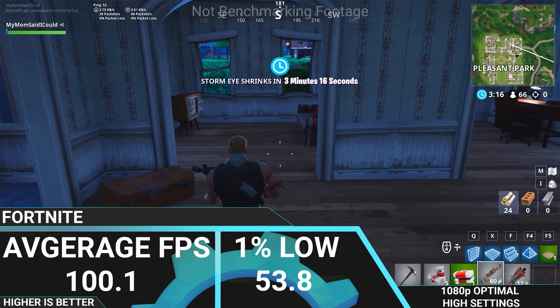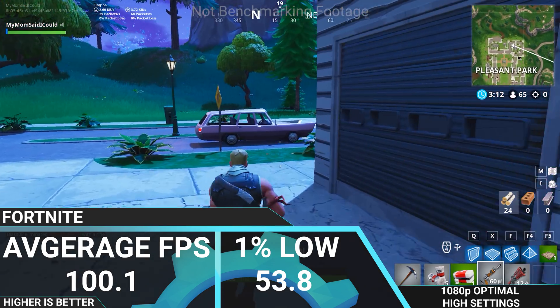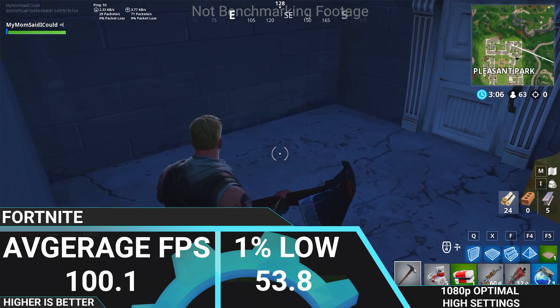Testing out Fortnite, we have an average frame rate of 100.1 FPS and a 1% low of 53.8 FPS. So pretty much 60 FPS and well beyond most of the time, making for a very smooth and pleasurable experience.